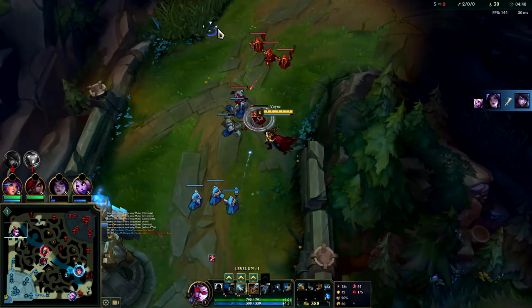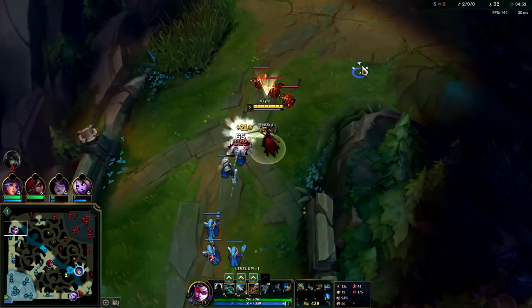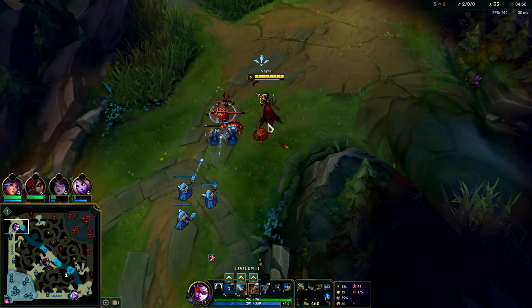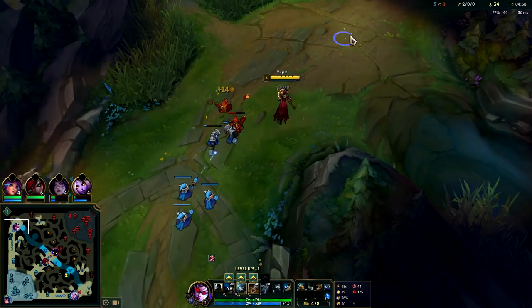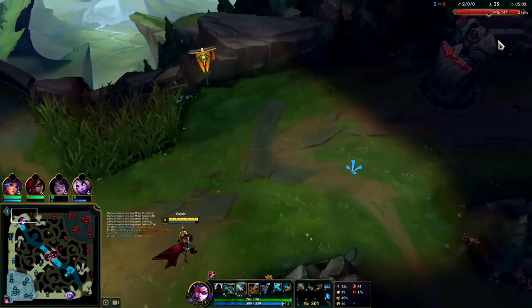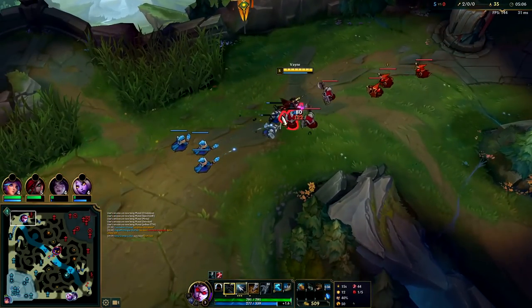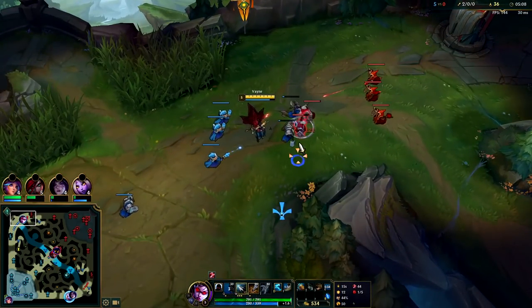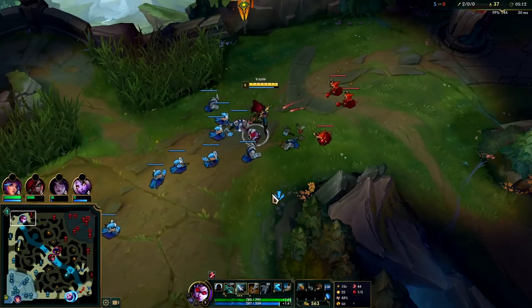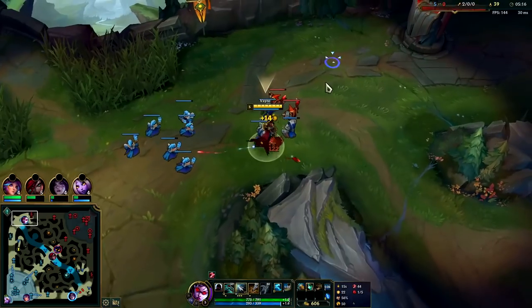If you're trying to avoid turret damage, just float in a single auto attack and then walk away. Or if you're really deep under turret, auto attack and then immediately Q away — while your auto is traveling in midair, hopefully you can get away from the turret's range. That's the goal when you're poking melees under turret. It's easier to poke melee than ranged champs because they have to step up to actually hit the minions.